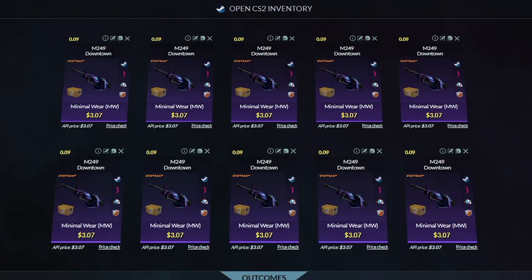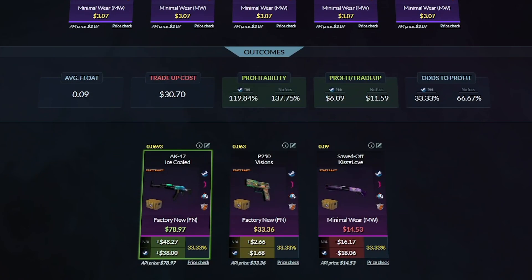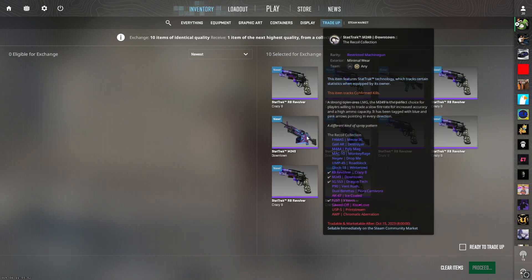For the second trade-up — we all know this one — it's nine Minimal Wear skins from the Recoil Case, below 0.9. This trade-up is $30.70 with a 33.33% chance of hitting what we want, which is the Ice Cold. We don't want the Visions, we definitely don't want the Kiss of Love. We've hit this one before but last time we got the Visions, which was a break-even at $33. We need the Ice Cold to finish off the series on a high. I've got a feeling today we're going to hit this.